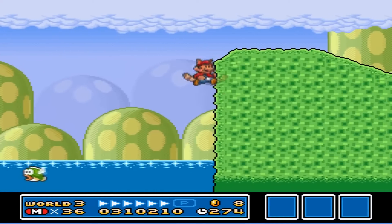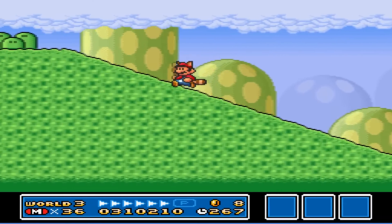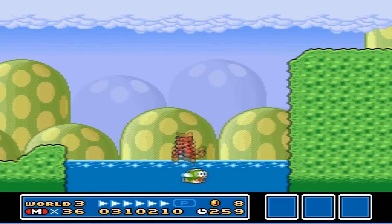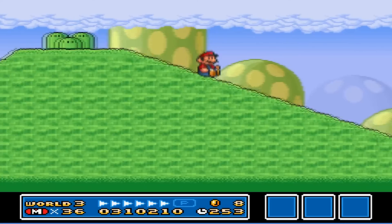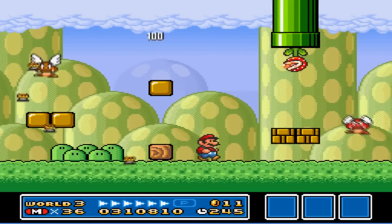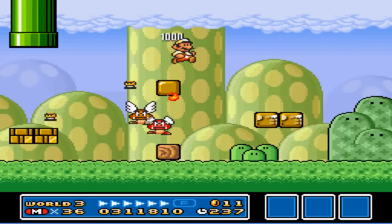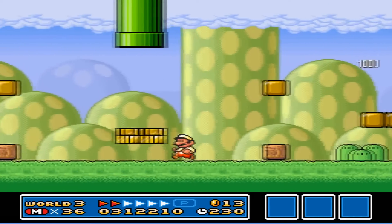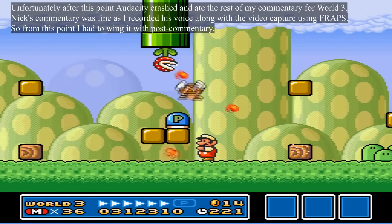It's filled with Goombas and Piranha Plants. And it's also, I believe, your first encounter with Lakitu. Some Paragoombas drop mini-goombas at you, just to be trolls. They hinder your movement and you have to shake them off by moving the d-pad repeatedly in different directions. So yeah, they're really annoying.